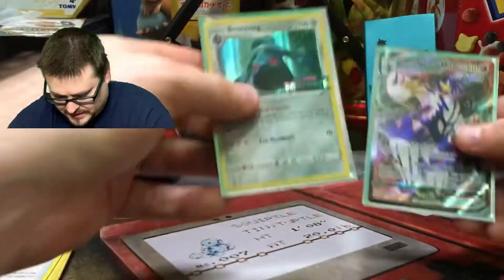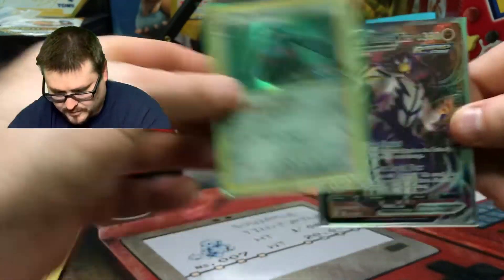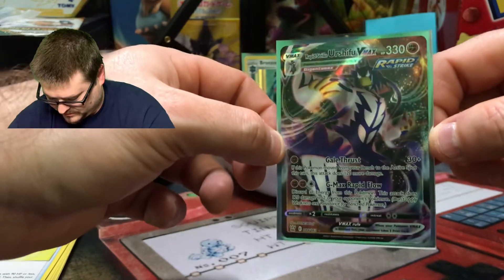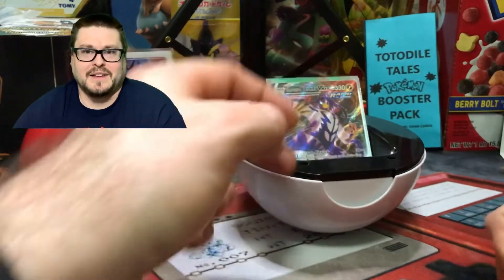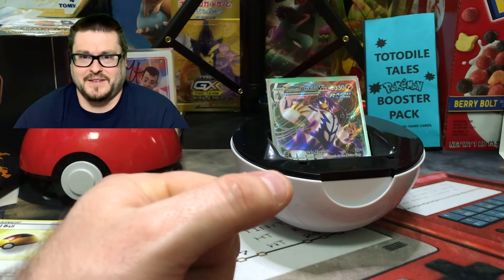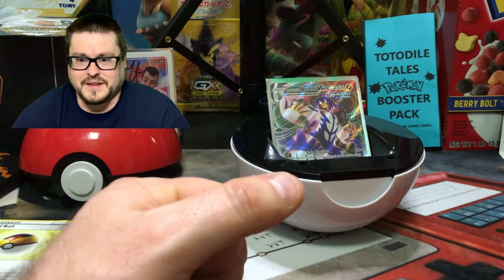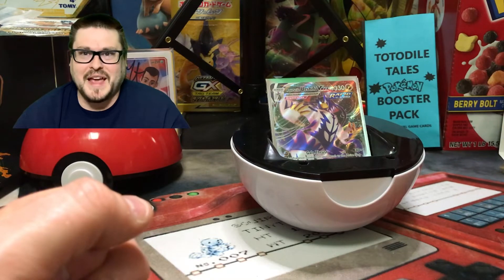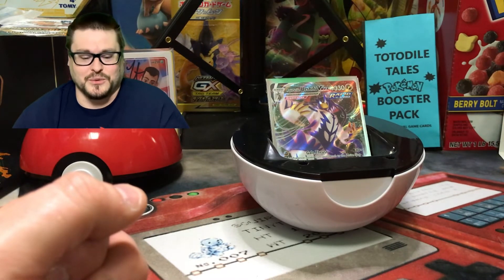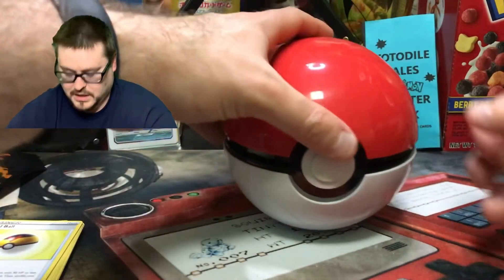While we didn't get the greatest pulls in the world, we did get the Bronzong promo card — very nice — and we did get that sweet Rapid Strike Urshifu VMAX. Gosh, that card is so beautiful. Wow, guys, that's the end of the video already — it's crazy how fast those went. I cannot wait to open more packs on the channel, and I can't wait to get that booster box and ETBs — I've got a red and a blue ETB coming! Please give this video a thumbs up, subscribe if you haven't, and I'll see you guys in the next episode. Gotta catch 'em all — Pokémon!